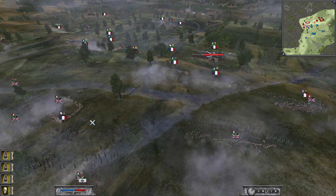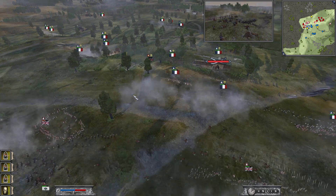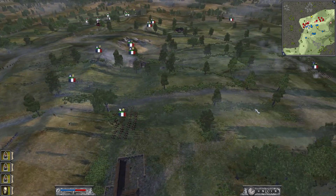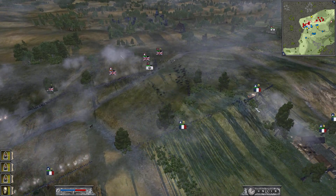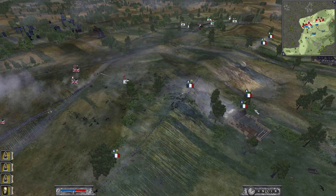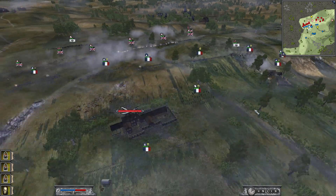That artillery was quite an issue because grapeshot at such close range is absolutely devastating. There's a Cuirassier unit in the background — you just need to know that cavalry in this game isn't really made to kill. It's more to cause trouble for the enemy, force them into square formations, and allow infantry to do the killing job.